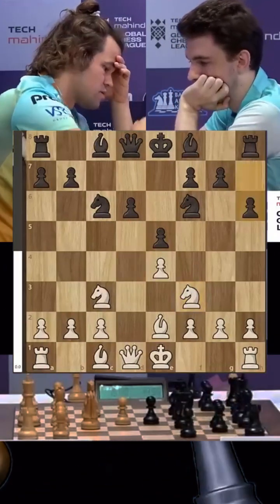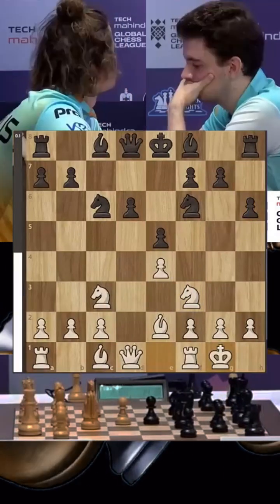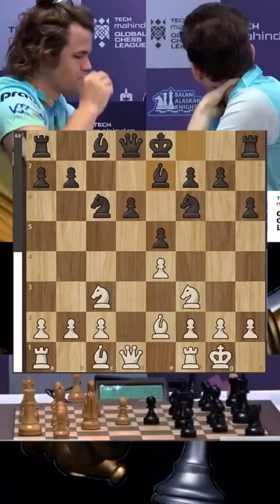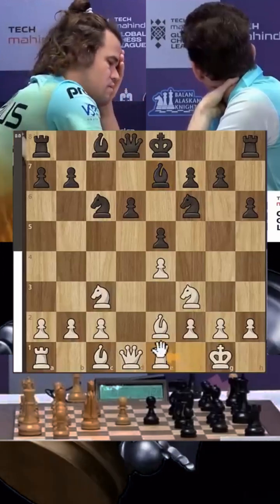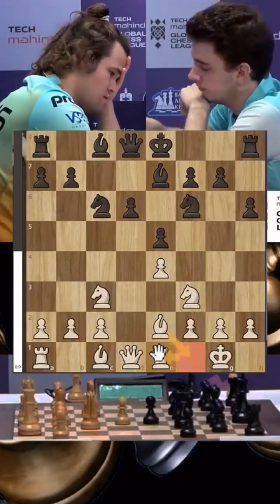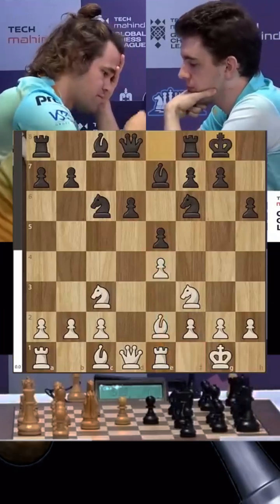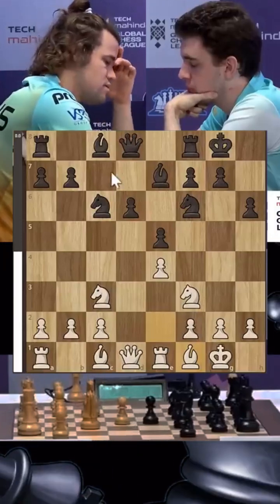The pawn goes up to e5 and the knight comes back to f3. Duda stops bishop g5 ideas because the d5 square is a little weak and the knight is controlling that square, so he doesn't want it to get pinned. Bishop e7 is played, and then the nice move rook e1 — the idea often being to put your bishop back while the rook defends the pawn. Black castles.